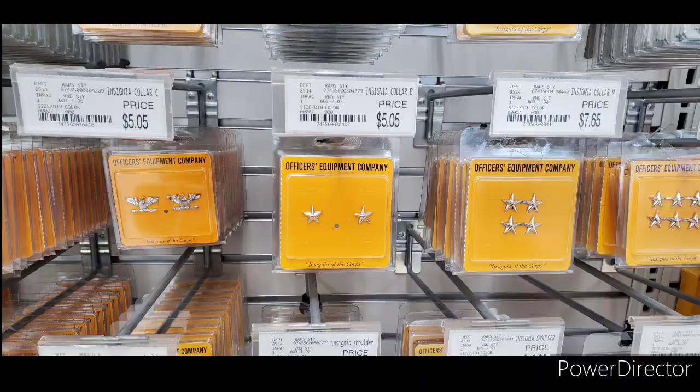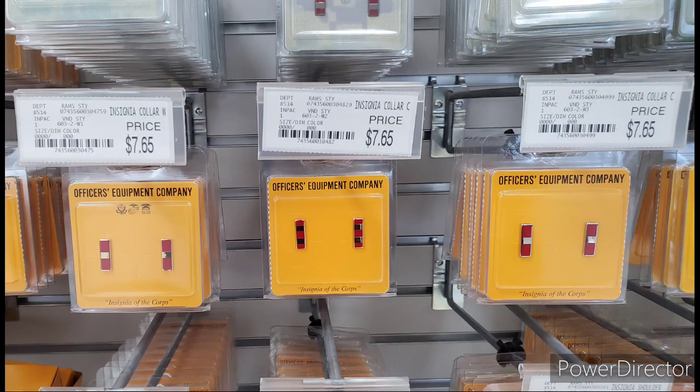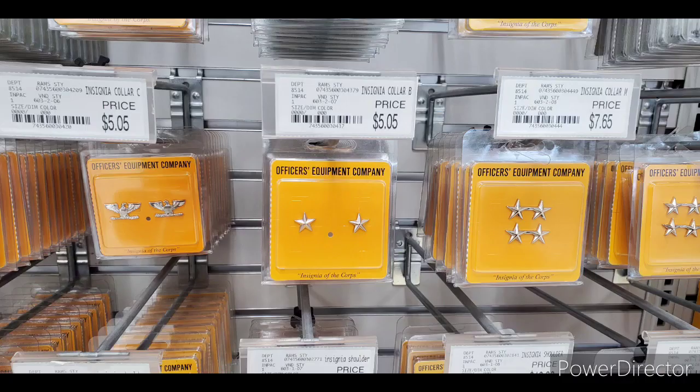But my concern is that a W1 — poor wobbly one — his bar starts out at $7.65, the same way it starts out for a major general. I don't think that the W1 does as much as the major general.